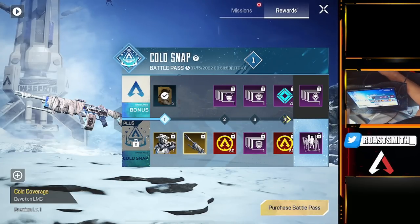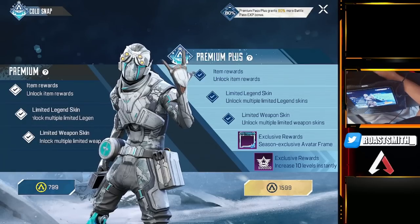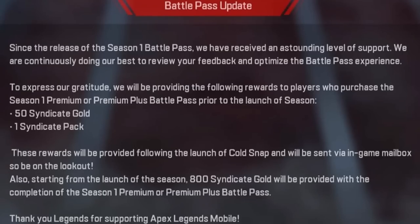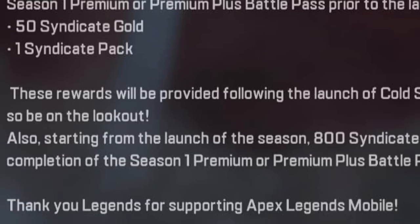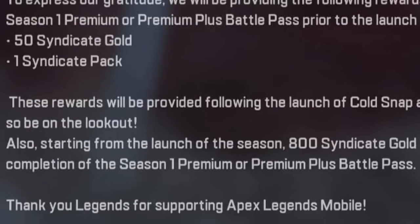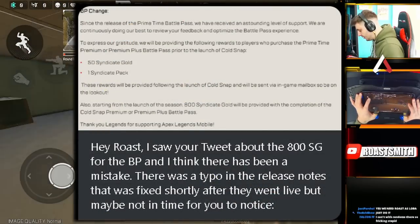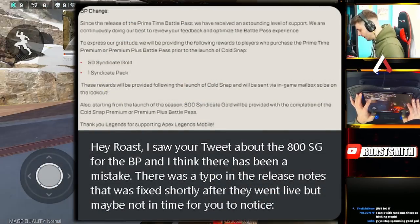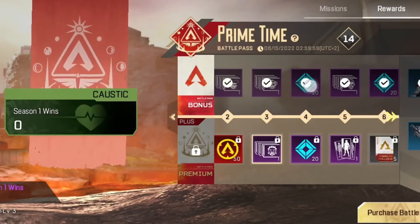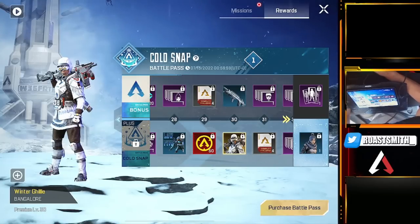All in all I think the battle pass looks great and Respawn have brought us an amazing battle pass. But as I said at the start, a lot of us expected to get this for free when maxing out the season one Prime Time battle pass. Before the season started, Respawn released an in-game announcement during season one which stated that starting from the launch of the season — which we thought was Cold Snap — 800 syndicate gold will be provided with the completion of the season one premium or premium plus pass. I've got confirmation from an actual developer that this was a typo and it was worded very badly.